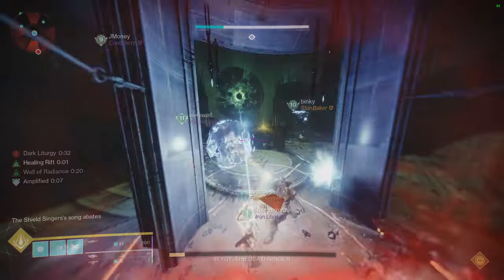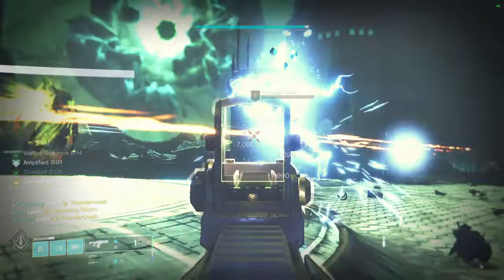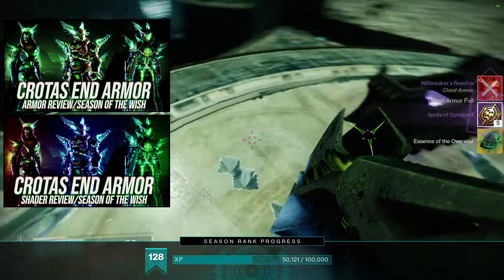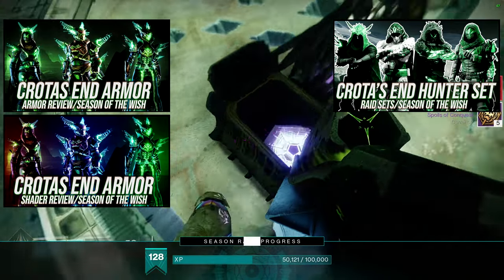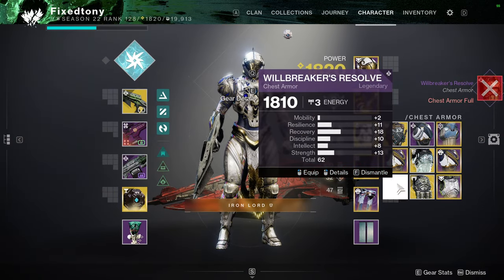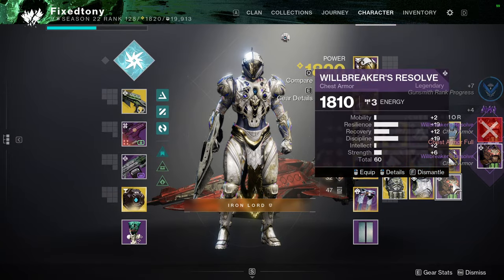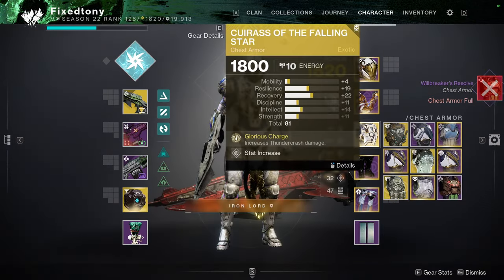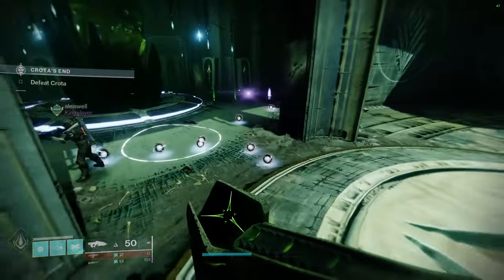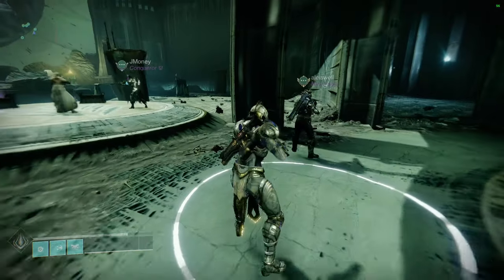For today we're going to be looking at Titans — more specifically the Crota set. If this is your first video, we essentially review the armor and have a shader video, both linked here. After those two videos we start the class-specific video; hunters already have theirs, titans you're up next. We're getting the Crota armor from the Crota's End raid, looking at individual pieces and making sets from them. Like, comment, subscribe and hit the bell — these videos are time-consuming and I appreciate the support.